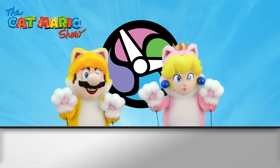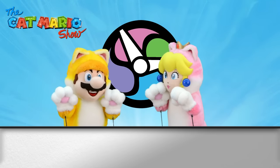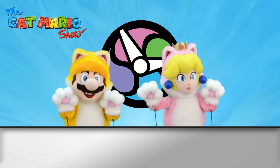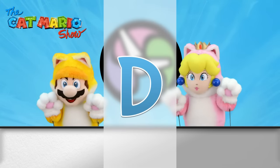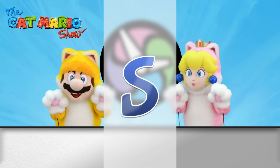In Yokai Watch, each Yokai has a different rank, ranging from the lowest, E, to the very highest rank, S. The ranks are E, D, C, B, A and S.